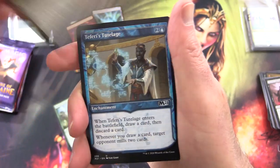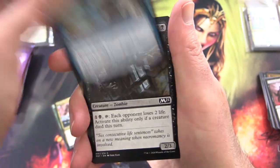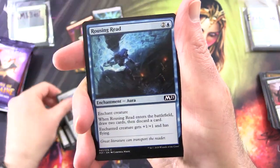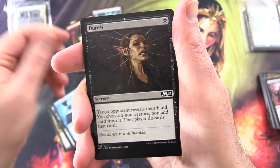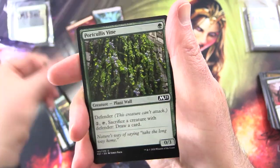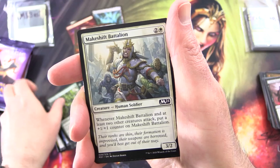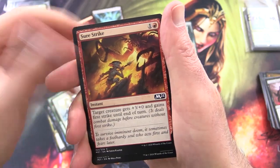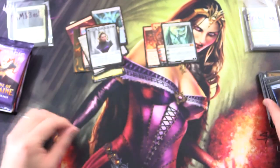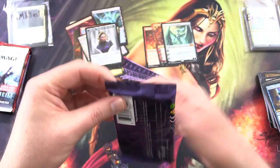Dire Fleet Warmonger, Teferi's Tutelage, Caged Zombie, Skyscanner, Rousing Reed, Duress, Life Goes On, Rise Again, Portcullis Vine, Mateshift Battalion, Shore Strike, and Library Larcenist. So we will have to sleeve those up later.